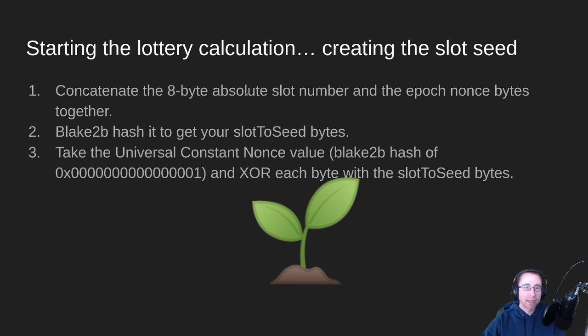To create the seed, we take the slot number and we take the epoch nonce (eta0). The epoch nonce is a big, long, random string of values — not entirely random, it's based on things that happened previously, which we'll cover in another video. We take that concatenated blob and take a Blake2b hash of it, giving us the slot-to-seed bytes. Finally, we take the universal constant nonce value, which is the Blake2b hash of one, and XOR that with each byte in the slot-to-seed bytes to create our slot seed.